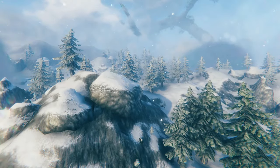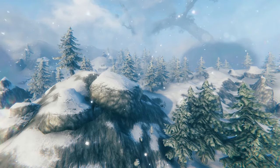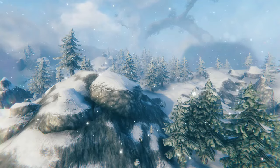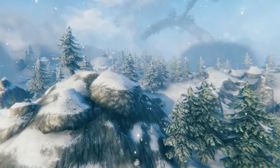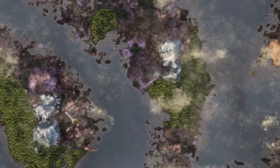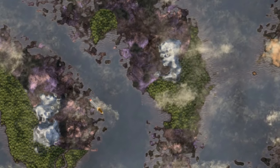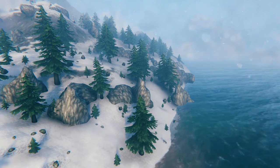Valheim has always had mountains like this. Mountains only occur high up. You'll never see a mountain on the coast of the water prior to Ashlands — they'll always look like this. The mountain part will be in the center, but you'll never have the mountain biome itself on the coast bordering the water. At least, that's how it worked until the Ashlands came out.